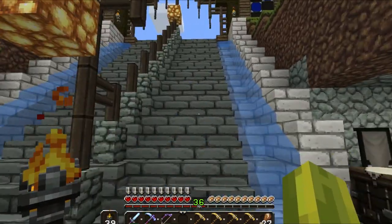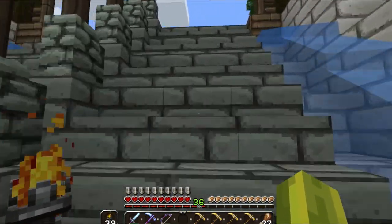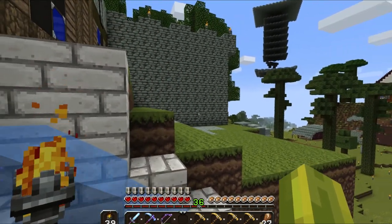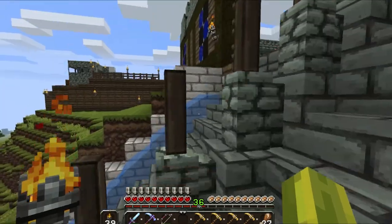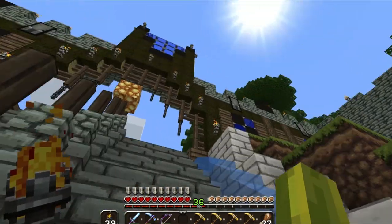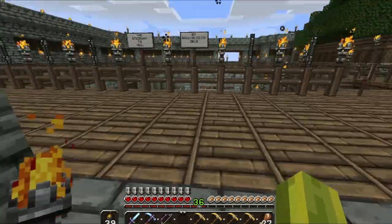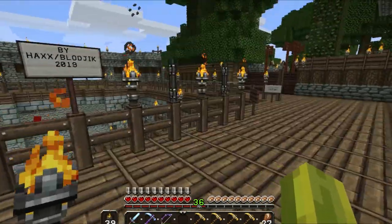I was building the walls three blocks thick, so if a creeper was to come and blow it up, you wouldn't penetrate. Here's the start of the castle — it is slightly out, if you can see that. I'm not going to really look at it in case you do. Now this is where it gets a bit crazy.